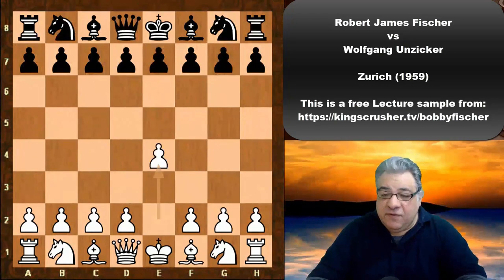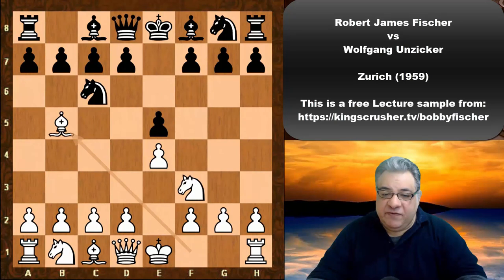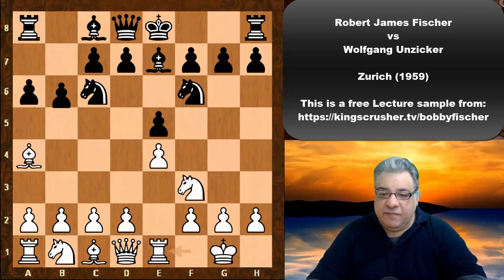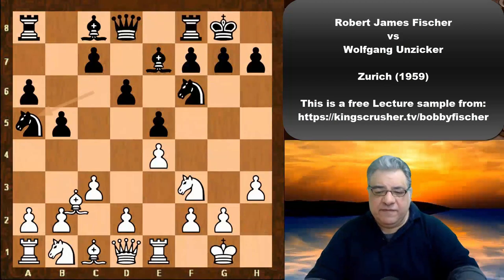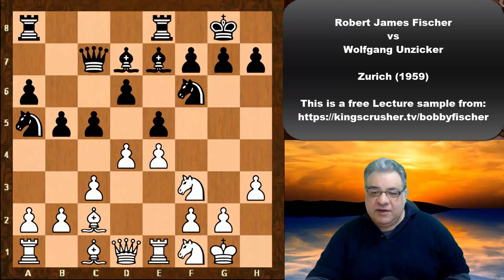Fischer plays e4, Unzicker responds e5, then Knight f3, Knight c6, Bishop b5 — standard Ruy Lopez stuff to start off with. These moves are a well-trodden path and Fischer has some homebrew ideas here.